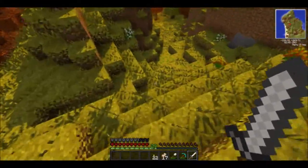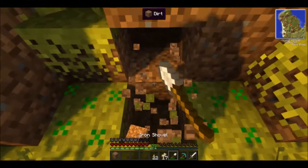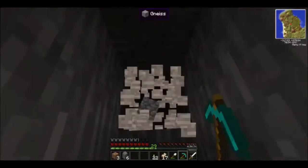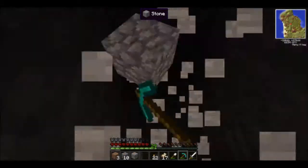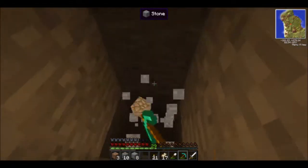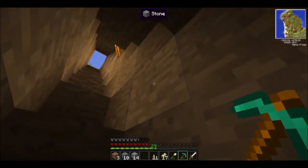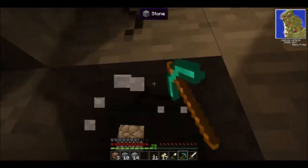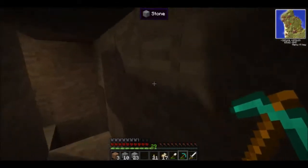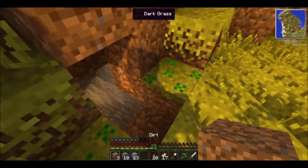I remember coming in down this way, so let's go back the way we came. There must be a cave in here somewhere. My inventory is all cleared out so we can pick up items. I'm hoping to find maybe a village, because I think the villages have different houses and stuff. I'm not finding this cave — that's fine. We don't really need one because we already have a strip mine for that.